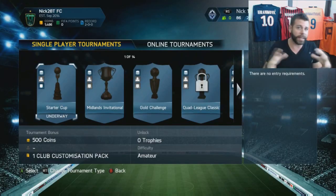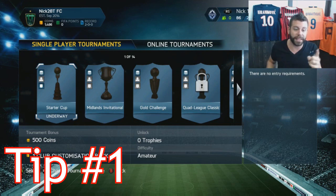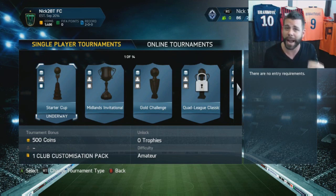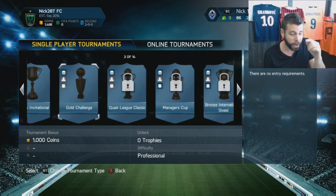A quick tip beyond playing offline and online seasons: work your way through every single featured tournament you can. I know it's annoying and it'll make Ultimate Team 15 a real grind, but I'd highly recommend it. Play all of these tournaments — you get rewards like a club customization pack. Some give nothing, so maybe skip those, but others give 1,000 coins.